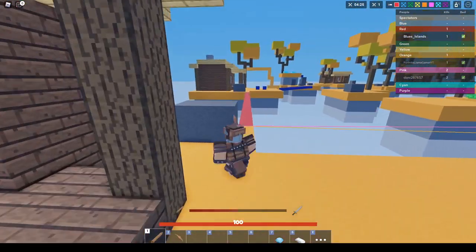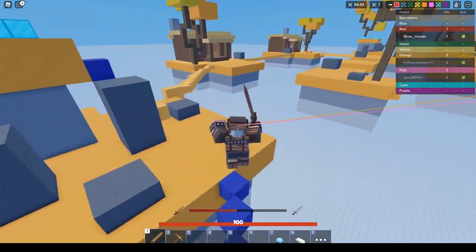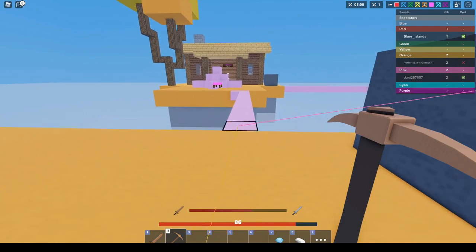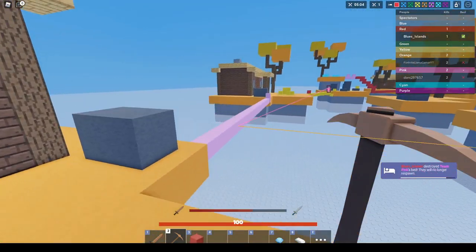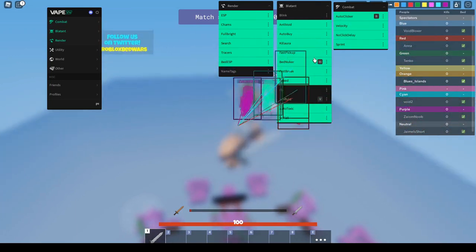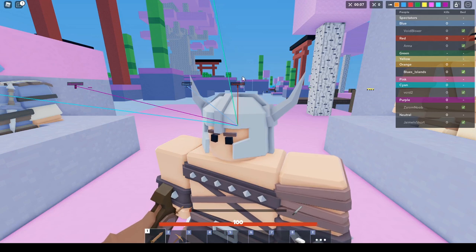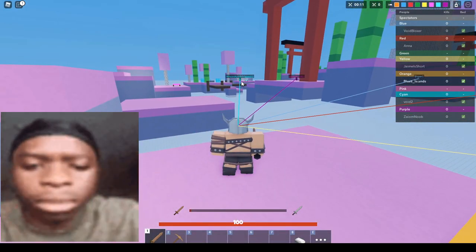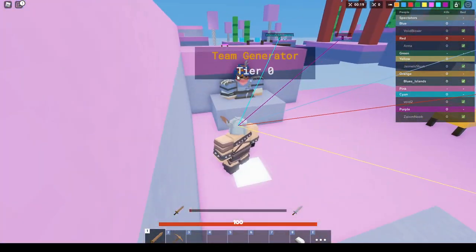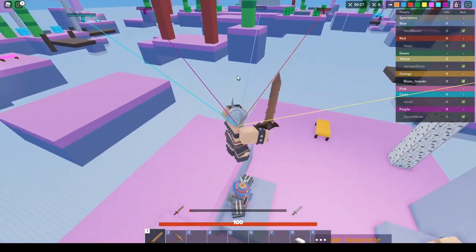Bed ESP — this is actually useful. You can see anyone's beds through their builds. So let me actually try to find a bed and show you guys what it looks like. So this bed is not broken, and as you can see, I can see through their builds — and you just one-tap everything and that bed is broken. Name tags — turn this on and you can see anybody's name tags. So you can basically stream-snipe anyone with this feature, go for your friends, or just target people judging by their name tags since everyone looks similar.